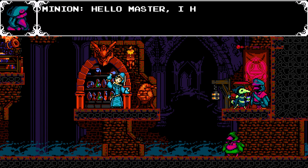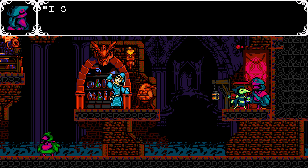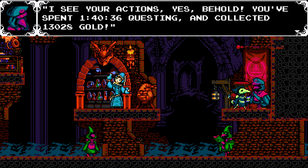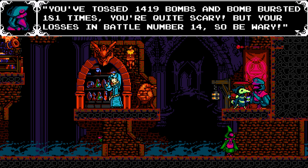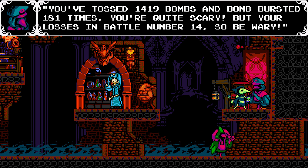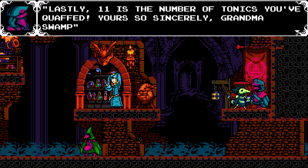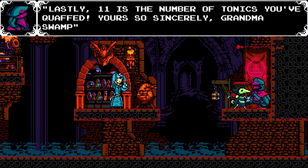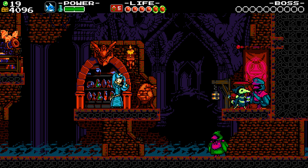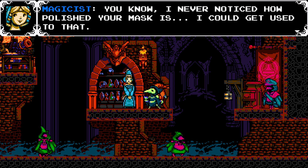Let's turn in some other things. I forget who these guys are — oh okay, hello master, I have another letter for you. I see your actions — you spent, and collected. Holy shoot, 1400 bombs and bomb-bursted 181 times, you're quite scary, but your loss is in battle number 14, so be wary. Lastly, 11 is the number of tonics you've quaffed — quaffed, drankin. Sincerely, Grandma Swamp. What, do you know this person? She's got to be a witch.